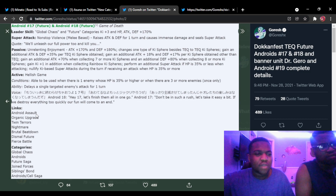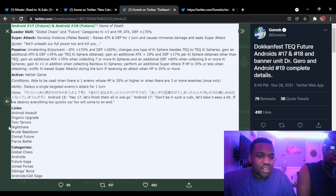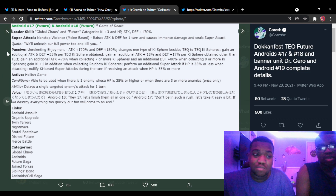Their links help with defense — Android Assault, Organic Upgrade — you see those on Future Android 17. Twin Terrors is pretty good as well. Links include Nightmare, Brutal Beatdown, Fear and Faith, and Fierce Battle. Categories: they're in six categories including Global Chaos and Siblings Bond. They didn't get Peppy Gals, interestingly.